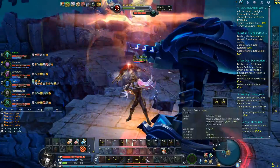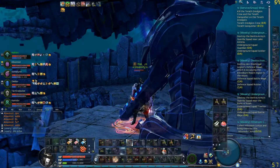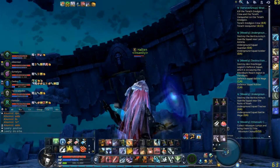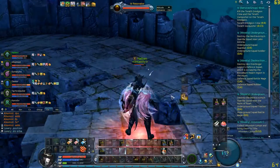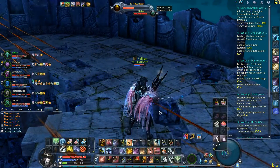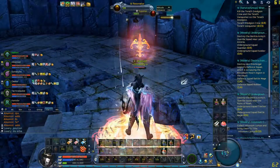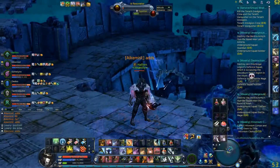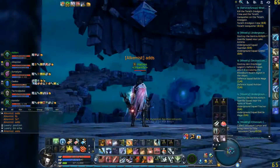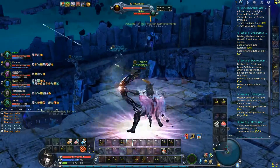Unless you have an item resurrection or a Hand of Resurrection from your cleric, avoid getting targeted. Also, if you see the debuff from the siege cannon coming, use your evasion skill — Rangers and Gunners have one, and I think Sorcerer does too. You can also use a greater healing potion to dispel that debuff if you have any.